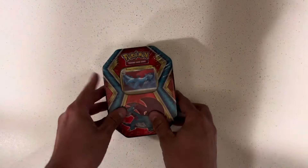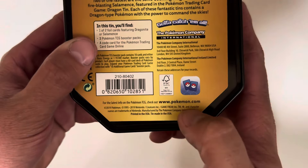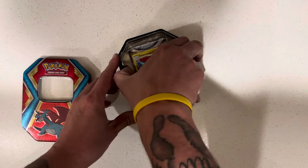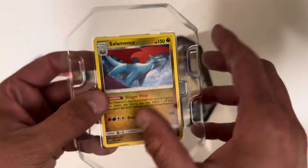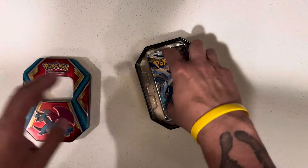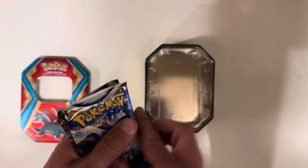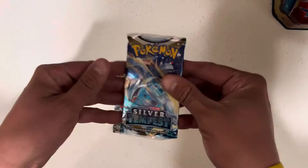On to the Salamence tin. Beautiful. Same thing — go ahead and work this. As you can see right there at the bottom: 2019. Take a good look at the beautiful Salamence card. Beautiful, not too shabby. Again, Silver Tempest and two Lost Origins — there could be a Giratina in here. Probably not. Let's do the Silver Tempest first — pull that Lugia, that'd be amazing!